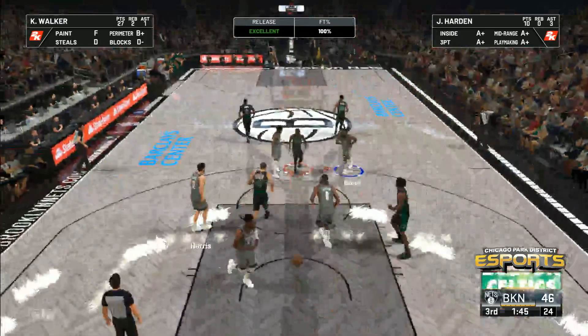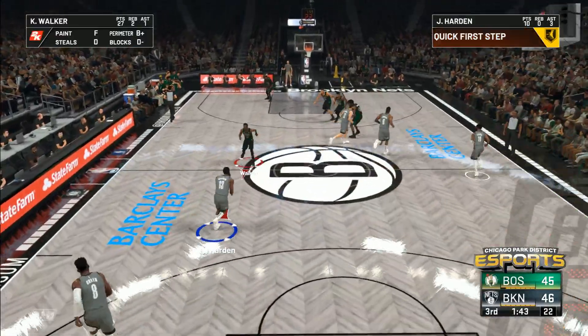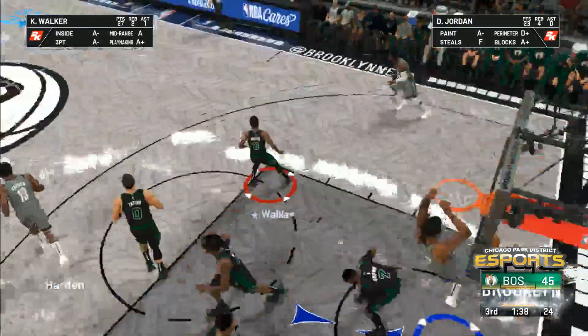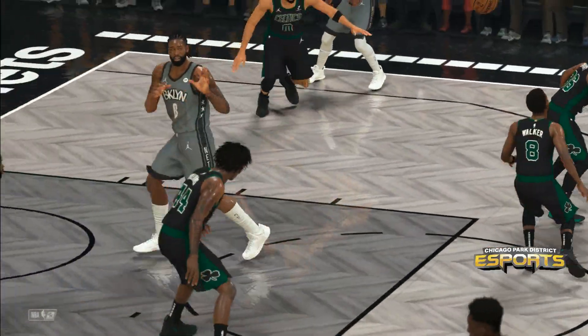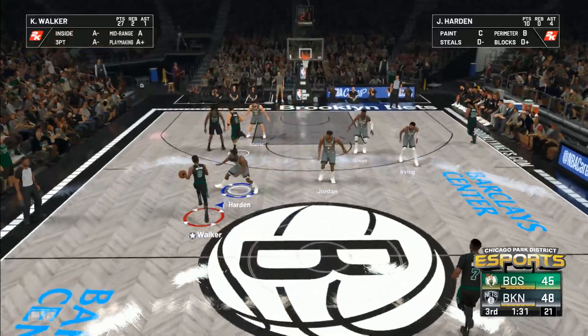Walker nails both of them. You want to contest this guy's shot but you absolutely don't want to send him to the line — he will make you pay. Here's Jordan and the dunk by Jordan. DeAndre Jordan cooking right now, this guy is so efficient. Just under three and a half minutes played here in the third quarter.